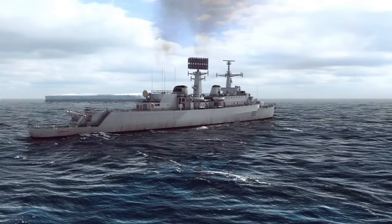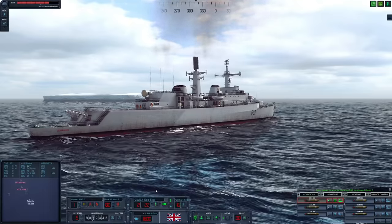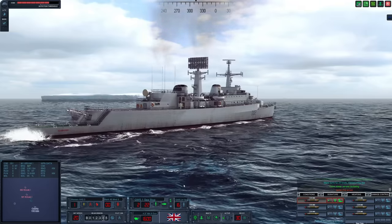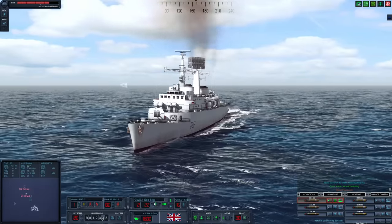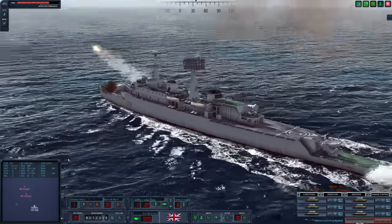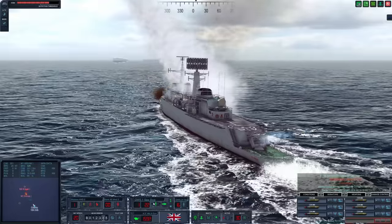Hello everybody, Wolfpack here, and welcome back to Cold Waters with Dot Mod. We are aboard HMS Devonshire, a County Class guided missile destroyer, and we have multiple contacts already identified. Let's increase speed to 20 knots. We have two Kravacs out here engaging with guns, so let's begin engaging with our own 4.5 inch gun. Additionally, we have four Exocet missiles in these forward tubes, and we are going to engage this first Kravac — one away. Let's engage a second. We also have Sea Slugs which we are going to fire towards the enemy to hopefully intercept incoming missiles.